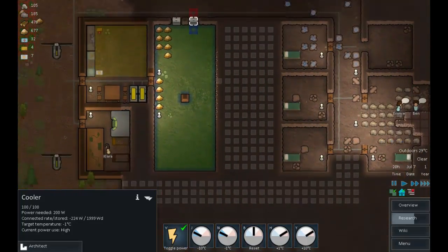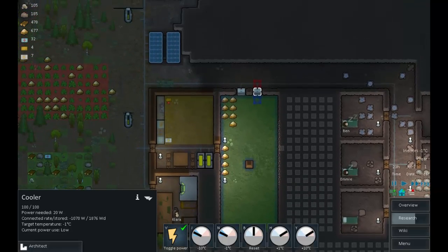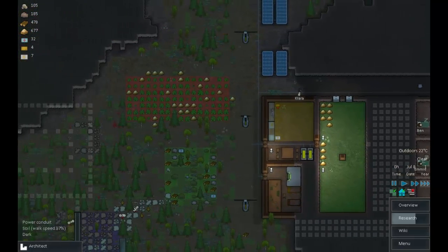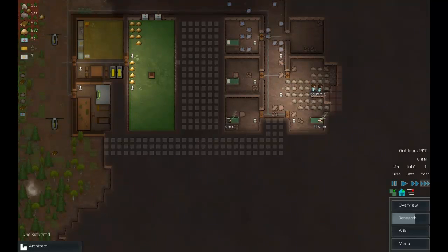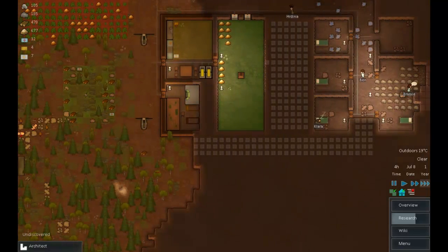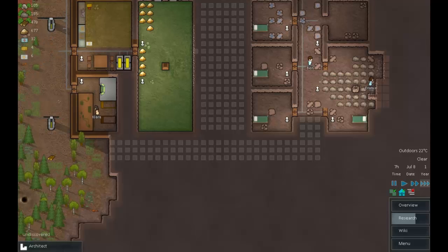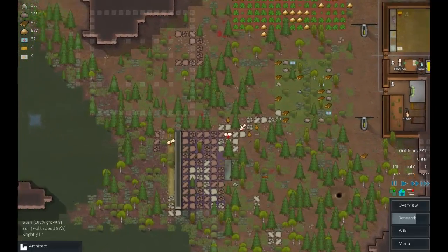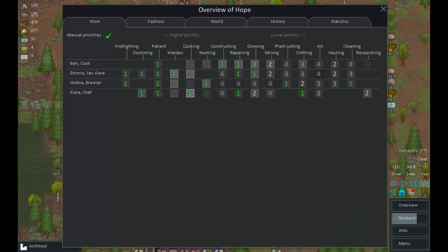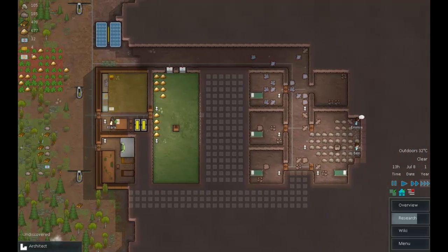It still counts as outdoors so we're quite alright here. Everything seems to be coming together quite fast which is good. Our power generation situation is much better than it was. We've got plenty of steel which is going to help a lot. Just get the walls down and the beds put in and that area is sorted out. I got Dina to concentrate on cleaning because I want to improve the quality of the area, and I think the bulk of it is done now.